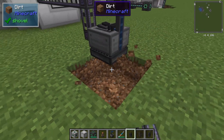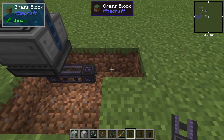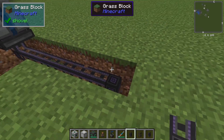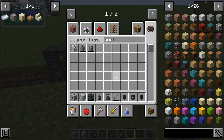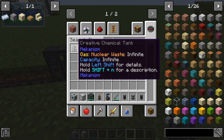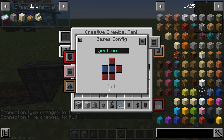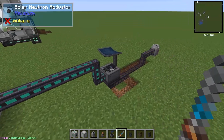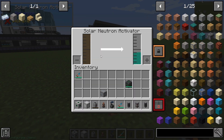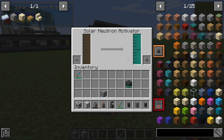The input for the Solar Neutron Activator needs to be from the bottom — it's the only side that will work. Unlike most of the Mekanism machines, you can't change that. We'll grab a nuclear waste chemical tank and make sure that is set to output. You'll see that it's producing the polonium in this machine. This is creating polonium out of the nuclear waste, and it goes pretty fast, so the limiter here is going to be with your fission reactor.